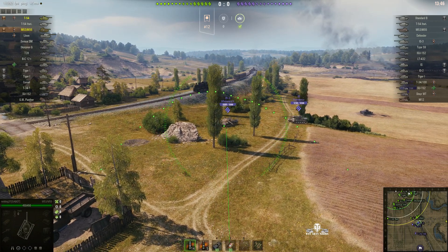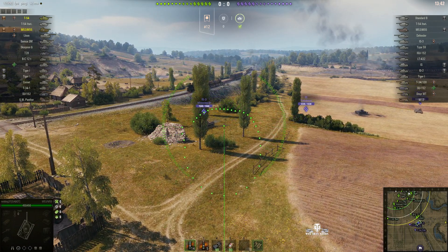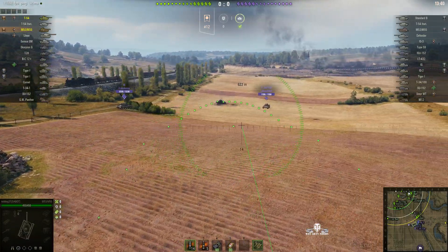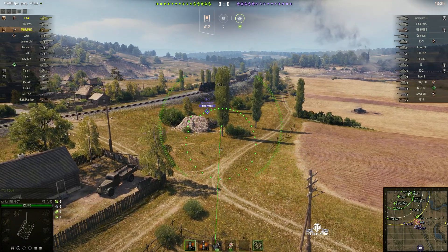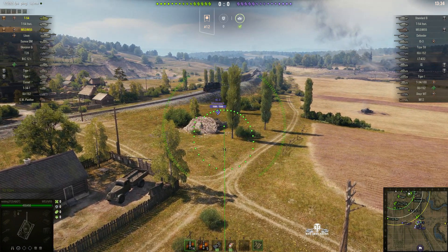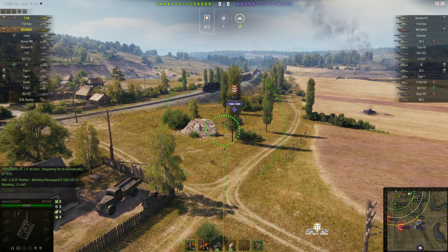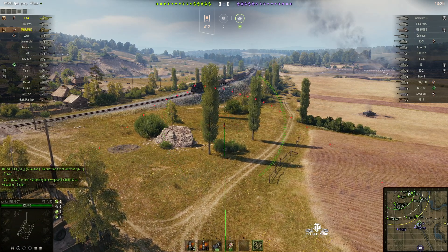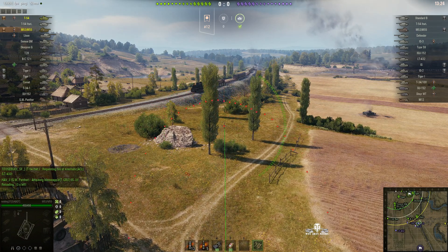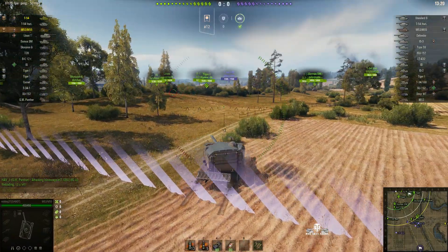We've got a couple of enemies over on the other side of the map. The alpha damage for the 8-inch howitzer is 1,050 hit points. If it was the 155mm, it can do 700 alpha. But we've got the 8-inch here - the full cream. Lined up on that IS-3, marking as a target, watching to see what he'll do next. He moves slightly forward and goes straight into the shell as he pulled forward.